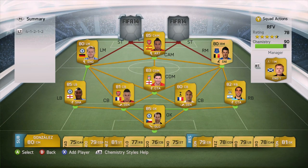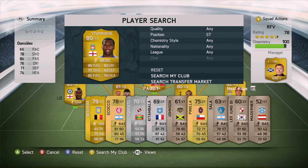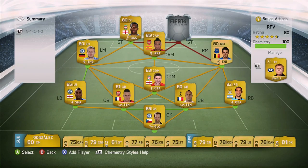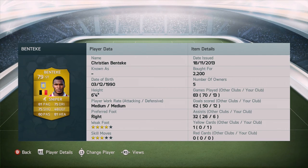Let's move on to the striker positions — two players I have enjoyed so much. We're gonna be going with Daniel Sturridge from Liverpool: a pacey guy who's also pretty good at shooting, strength, and heading, and he's got four-star skill moves, which is a plus. To finish the team off, we're gonna be going with Benteke — you can't stop him in the box, and you guys are going to see that in the goals to follow.